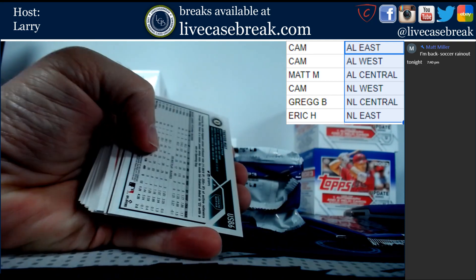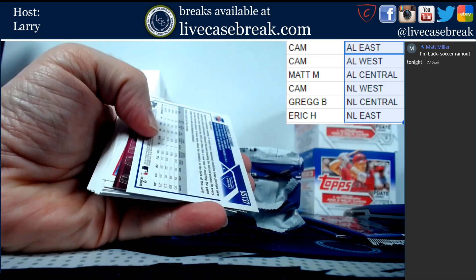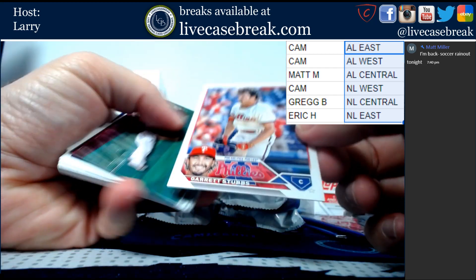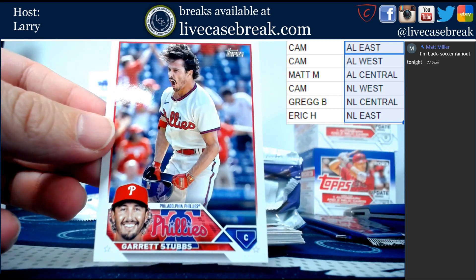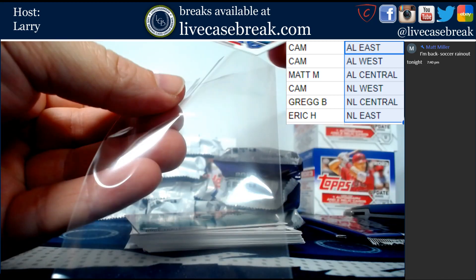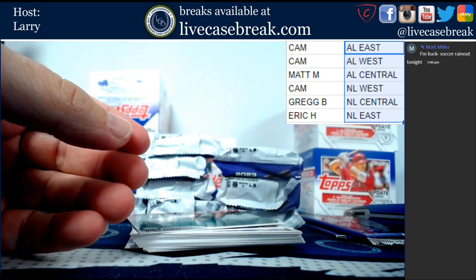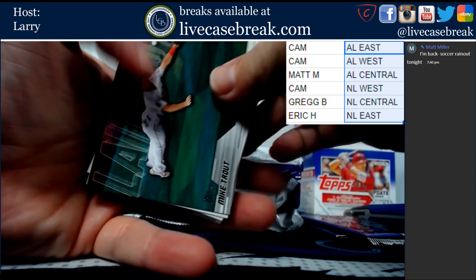We've got Trevor May gold foil board. This is out of 300, Garrett Stubbs for the Phillies. Laid out Mike Trout.